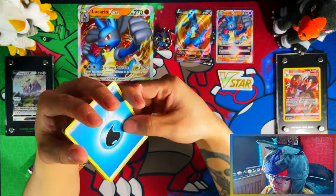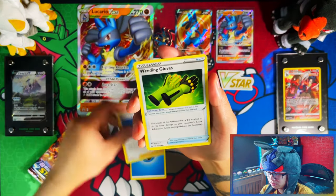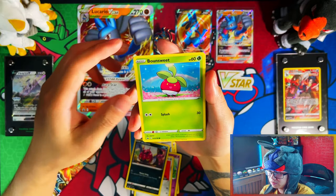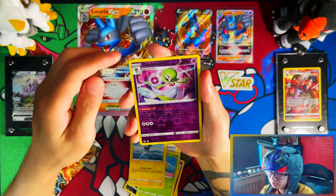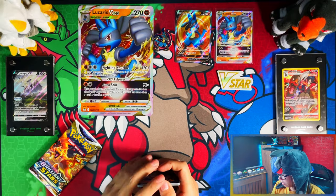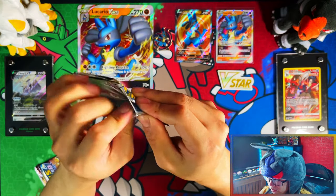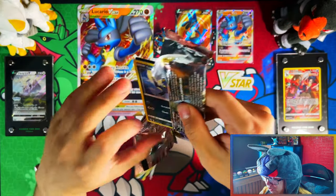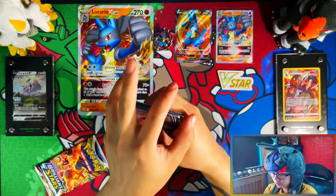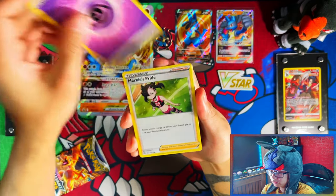I don't know why this one is so expensive compared to the others — it's £10 more expensive than the Glaceon one for some reason. What you're getting is, I guess, the pin badge and the extra pack — so you're paying £10 more for a pin badge and the extra pack. Hollow Urshifu Single Strike. So far not that great, as expected to be honest. Brilliant Stars could bring the fire back because Brilliant Stars, to me, has been fire — but not in these collection boxes. Hopefully it can bring the fire in this collection box.